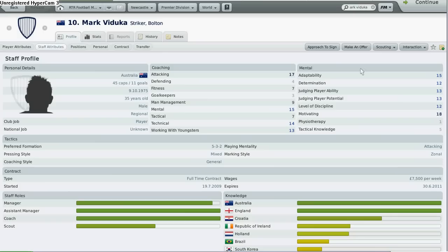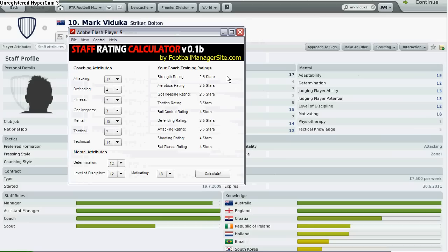This is pretty good because in my blog at footballmanagersite.com, I actually came up with a flash calculator which you can use — it's called the staff reading calculator. You can actually input his attributes; you can see here 17 for attacking, defending, and so on. You can just input all his attributes into this calculator.